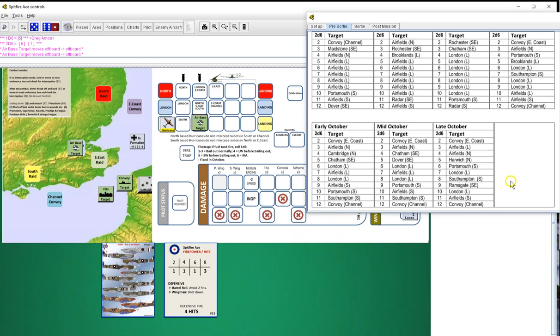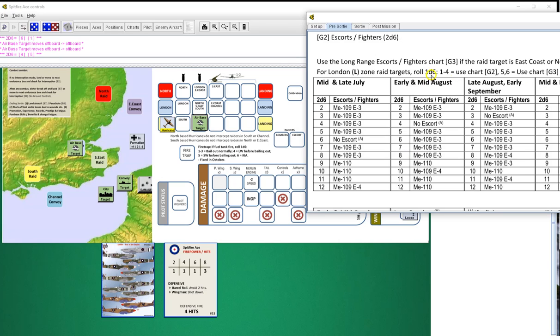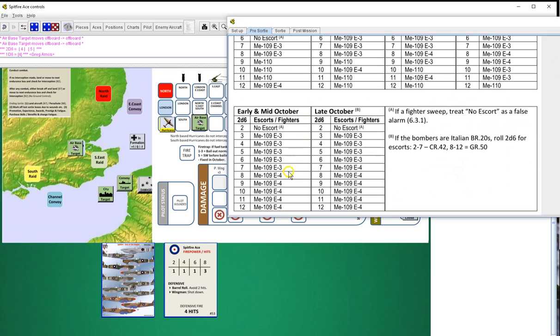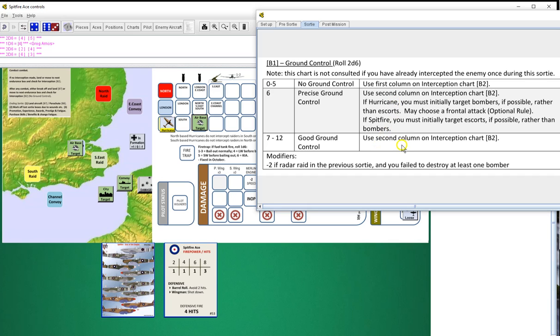Nine JU88s. We pull up the JU88. Escorts - London - we roll one die six, four - use chart G2. We got early to mid October - seven Me 109 E3s. Now we're going to check for ground control - nine - we have good ground control. Interception - nine - out of the sun.